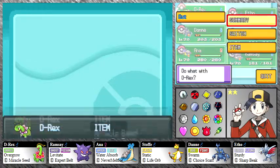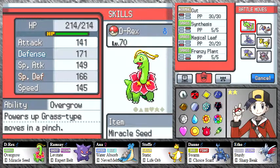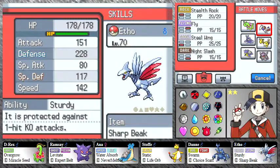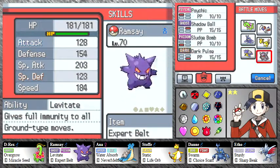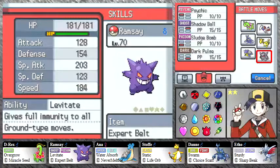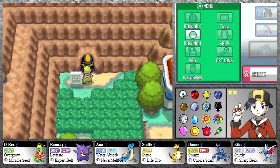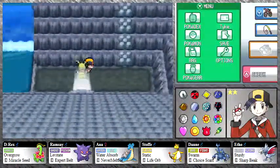No one's really changed — D-Rex still knows all his moves, Ethos still knows all his moves, same with Dan. Stopface is the only one that's changed; I've given him Rock Climb instead of Flash so we can actually get through this with Pokemon I want to use. Ramsey's the same, and Beagle and Drogon's moves changed but since I'm not taking them into this next area it's not necessary to go over what they have. There's a Larvitar in the slate, which is pretty cool.